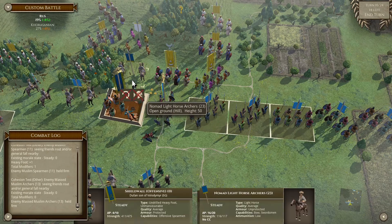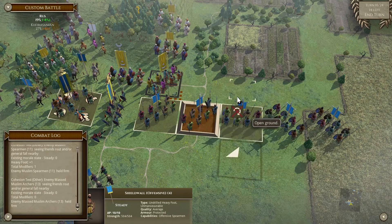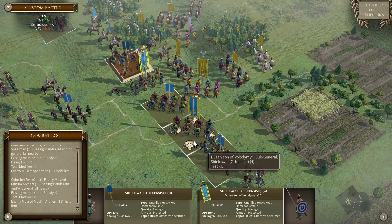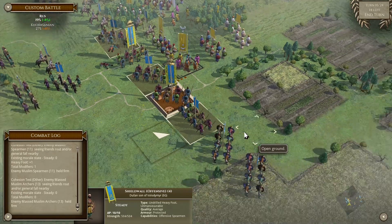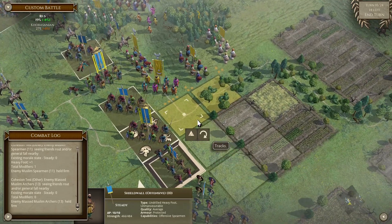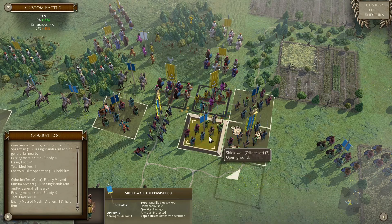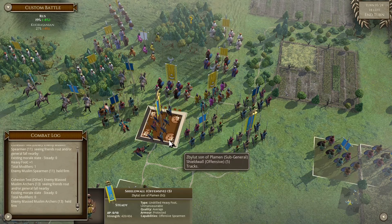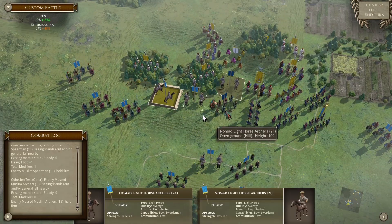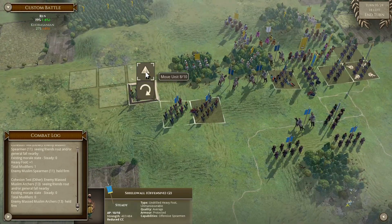I'm gonna move up here. Those are zoned out. Can we? Yes we can. It's a little bit better but not by much. I think we should do this - that way he won't be able to charge us. I really want to drop the cohesion there.